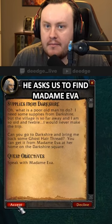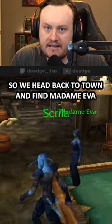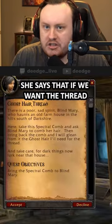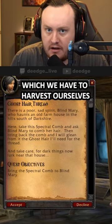He asks us to find Madam Eva and score him some ghost hair thread. Easy enough. So we head back to town and find Madam Eva. She says that if we want the thread, we need the ghost hair first, which we have to harvest ourselves.